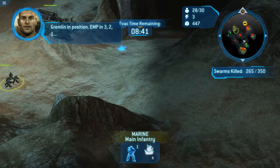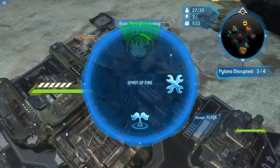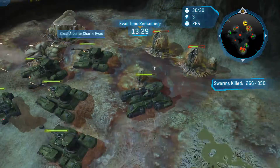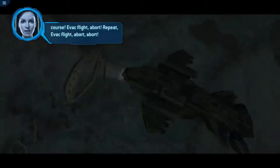Gremlin in position. EMP in three, two, one. I'm just going to unlock the elephant because I don't think it matters. Oh shit — that's a lot of guys at my base right now. I didn't know there were so many guys at the base. All clear. Evac flight, start your run. Everybody get back to base. We did it — the main base being blown up doesn't matter.